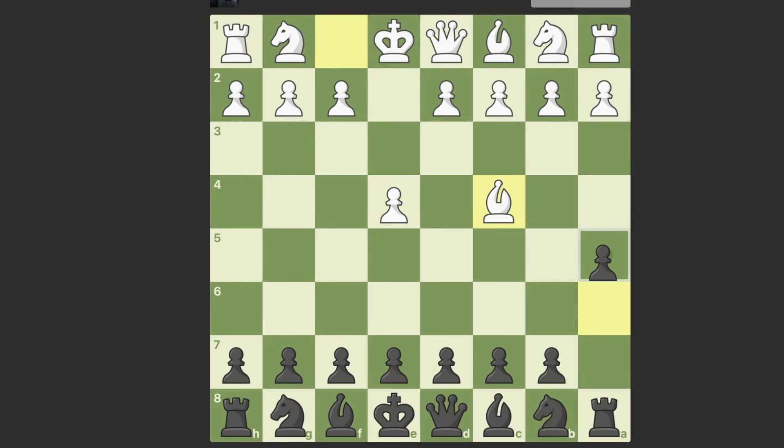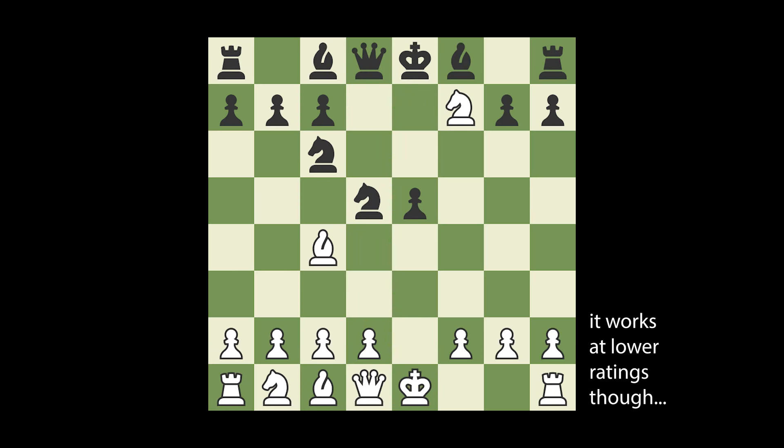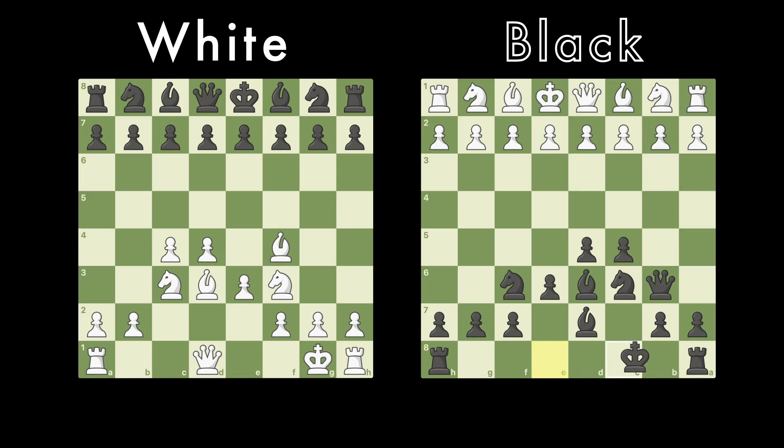The first step of increasing your rating is to learn a real opening. Stop playing random moves at the start of the game and blundering into a four move checkmate. Now I know some of you think that you know an opening, but the fried liver attack is not a real opening. So I'm just going to show you two of my favorite openings, one for white and one for black, that works very well against any opponent you will face.